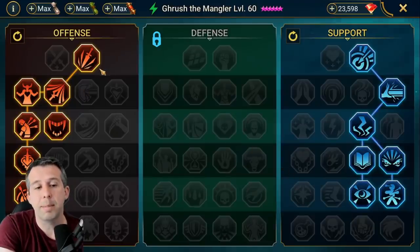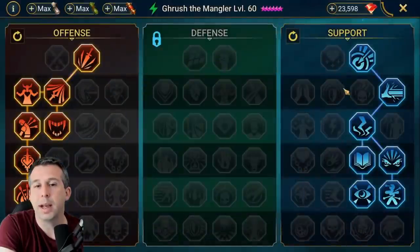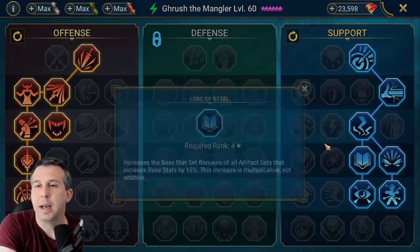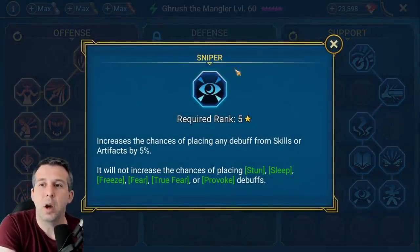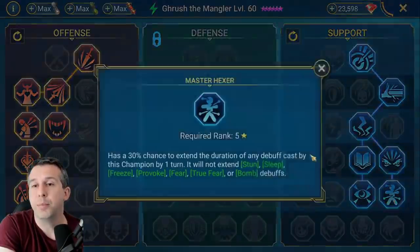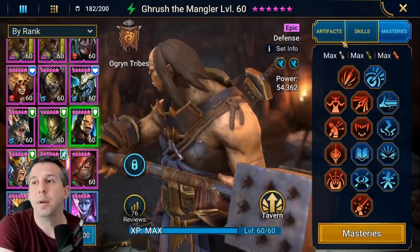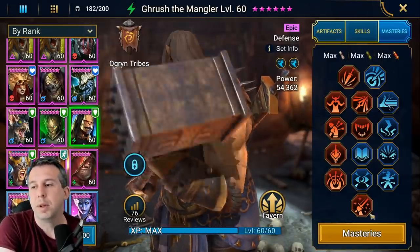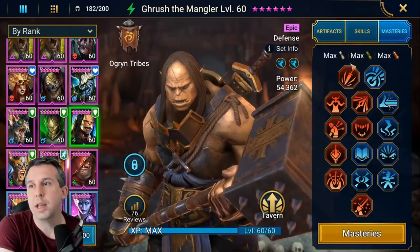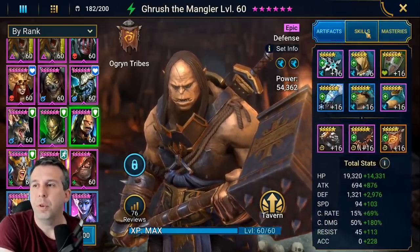I've done my masteries as a clan boss/dungeon setup - straight down into Warmaster for single target on the A1, and then I've gone into the support tree with accuracy. Law of Steel for the extra stats, and Sniper is really valuable to give you an extra 5% chance to land that leech on his A1, then Master Hexer to extend it. If you have a Vizier you'd go defense tree, but otherwise I'd recommend support tree.